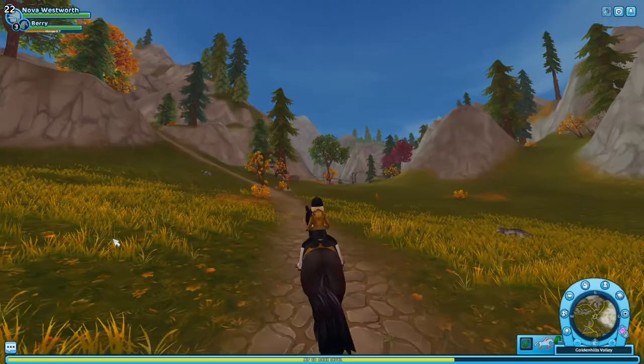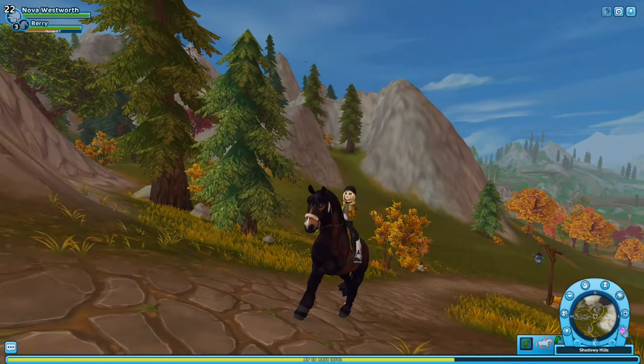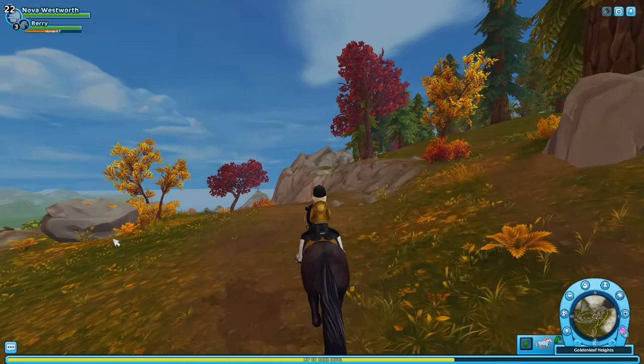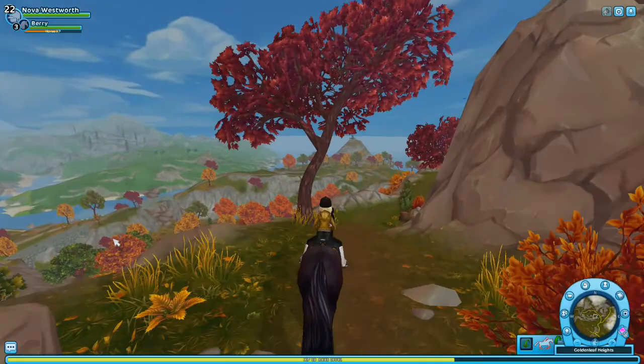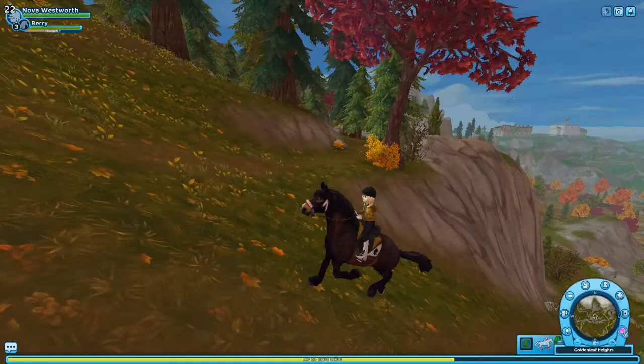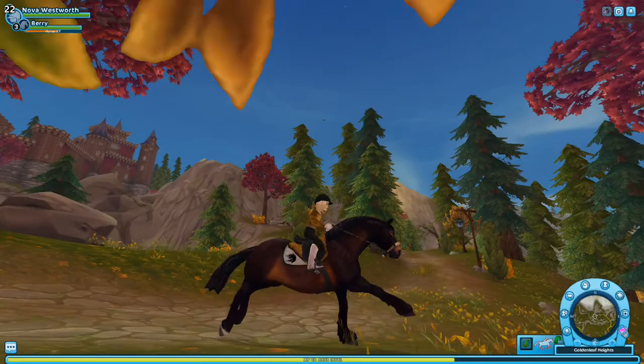When Gen 3 began, one of the first horses added to the game was the North Swedish Horse. It released with Mistfall and a lot of people loved it — they were just stunned at the new graphics. But then there were people who didn't like it because some of them had purple shading, which the brown North Swedish does have in its coat. That tint of purple really bothered a lot of people because horses in real life don't have purple on them.